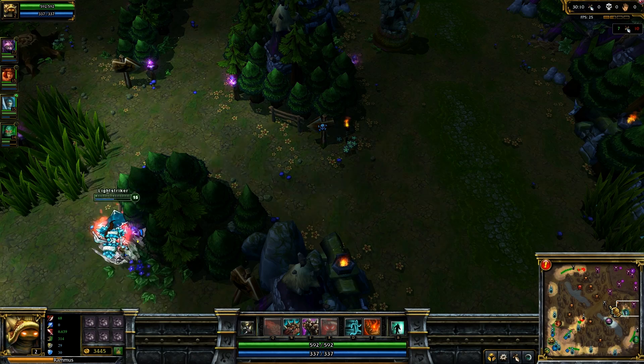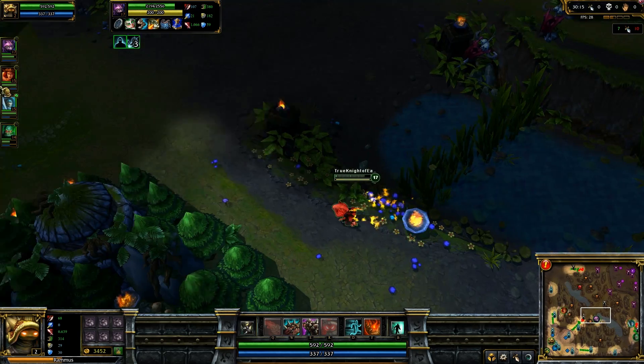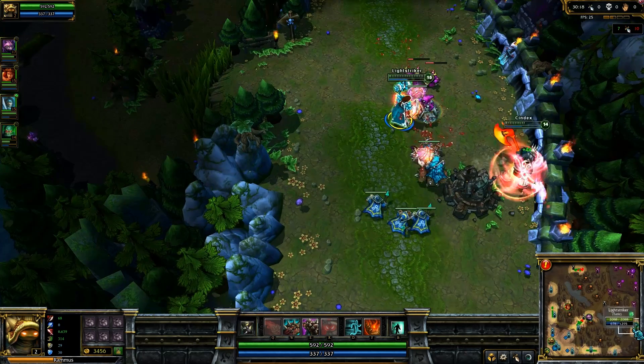Our wards have run out on our side, so we have no map control. We have no idea where purple is at the moment. But after all of that, what does your purple team look like for items?